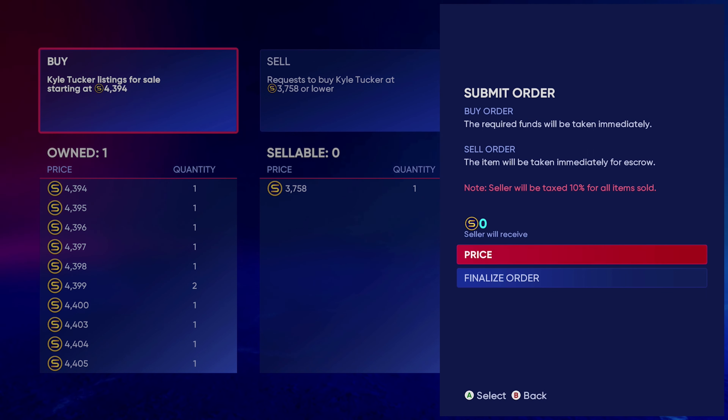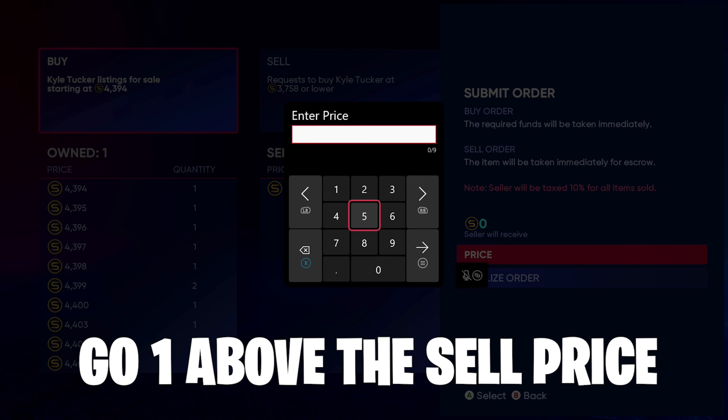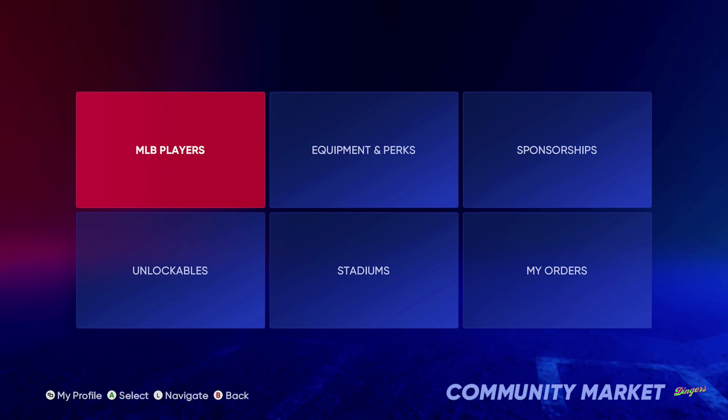You're gonna find one that has a good buy price in your range, but you're gonna look at the sell price. You go to price and you go one above it — so it's 3,755; I'll go 3,759 in this case. Then you see yours is at the top. Now you just gotta wait for someone to buy it.